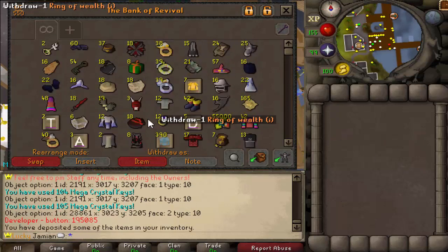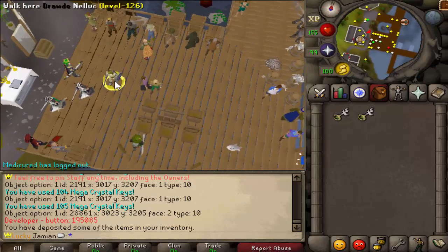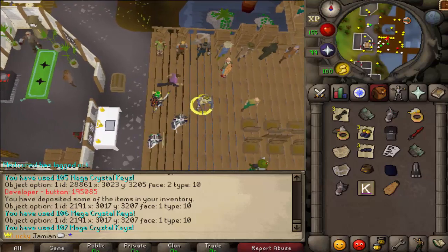Alrighty, so there's a good look at everything. We have 2 left. We did not get the other item — it is a Christmas cracker. That would be hilarious if we got it on the last 2, but nope. Christmas cracker was the item.